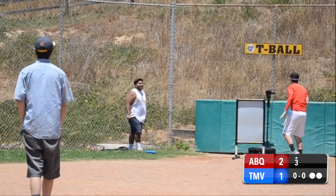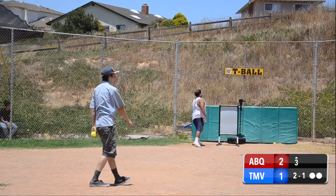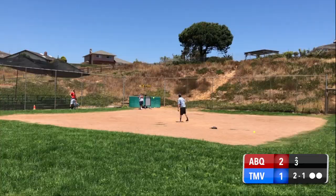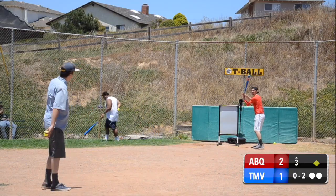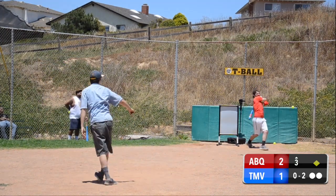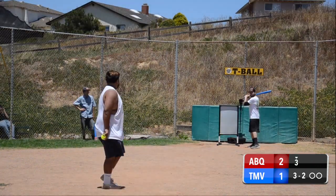Next pitch to Chunky Chuck — little high, 3-1. Swing up the middle and that's a base hit, runner on first. Two outs, 0-2 count, next pitch to Tiger Bomb — here comes the pitch and it is a weak dribbler to third base. Three down.